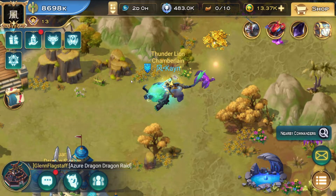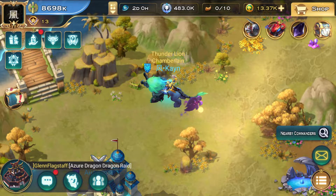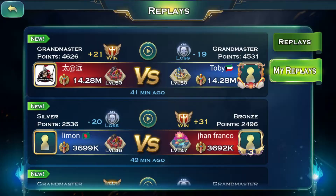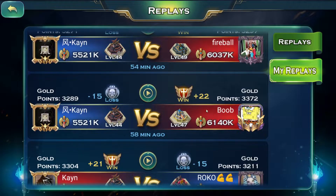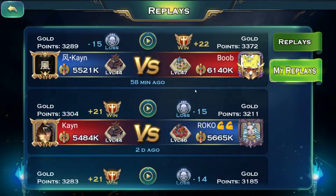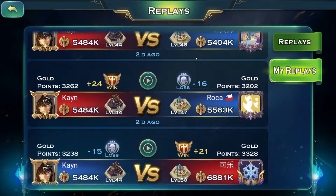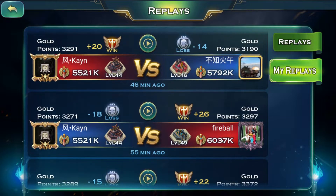Hey guys, Cain here. In this video we're going to talk about the formation I have made and the pros and cons of it. I have shown that my formation is capable of beating people a lot stronger than me — VIP 15 players with decked out armies and heroes. I can pull off decent replays against strong players, but those strong players can also beat me depending on castle level, since having 2 tiers above me is quite a buff compared to my tier 14 army, which is almost hot garbage.